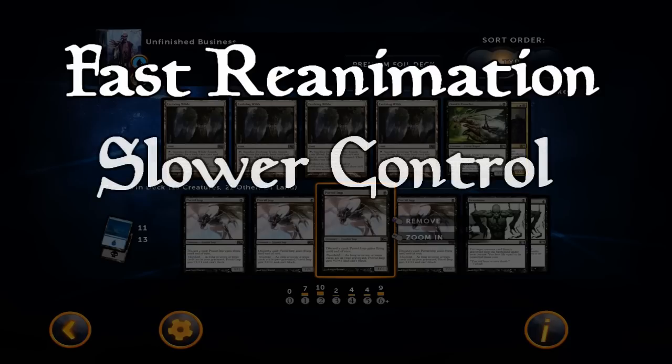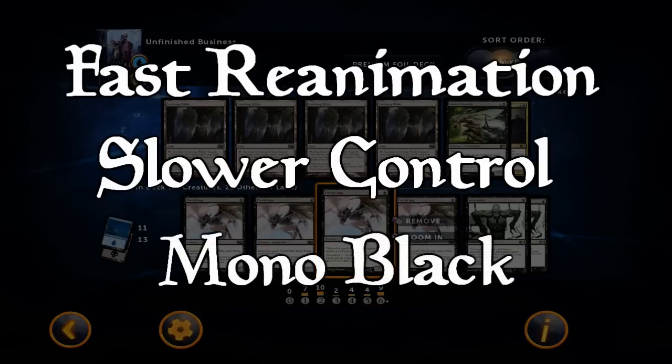There's also the more controlling version of the deck, which plays more removal spells and tries to prolong the game so you can just cast the big creatures without having to reanimate them, or just uses reanimate spells for value instead of as a win condition. And thirdly there's also the mono black version of this deck, which doesn't play the blue draw spells but instead just plays all the black creatures and the black reanimation spells.